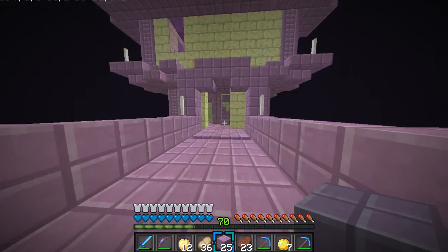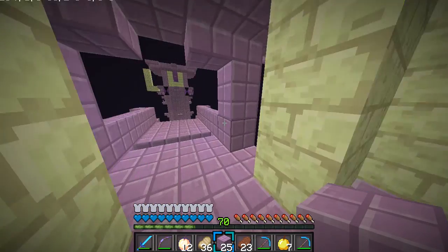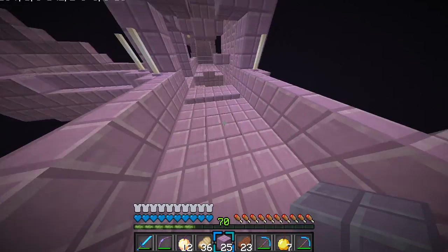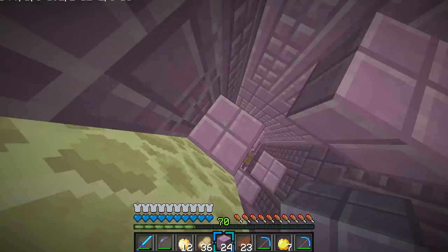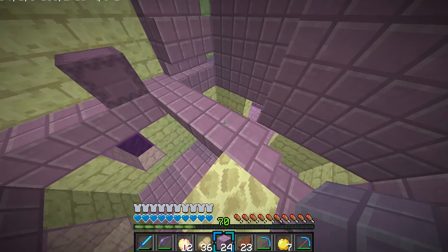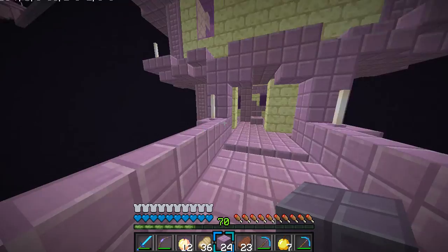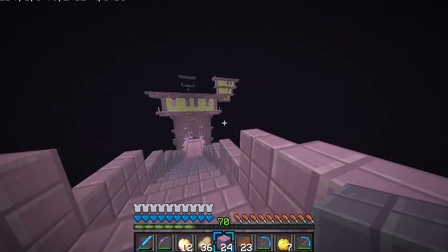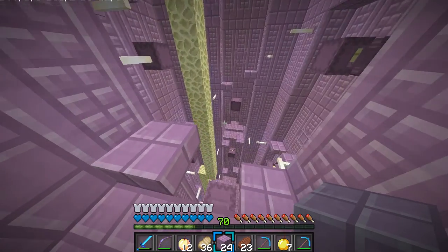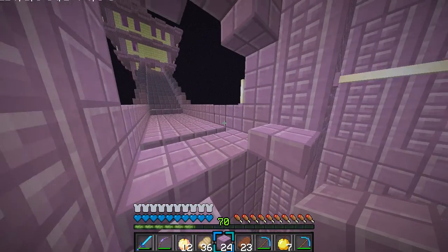Was there anything special in here, or did we already go through it? Alright. So now we are planning on going back down to explore the rest of the end city. So let's do that. We have to go pretty much all the way down. We explored this side and right over there. This was the only other way to go — we already went here.